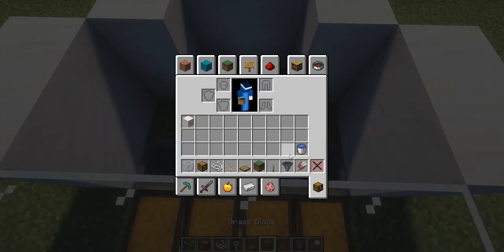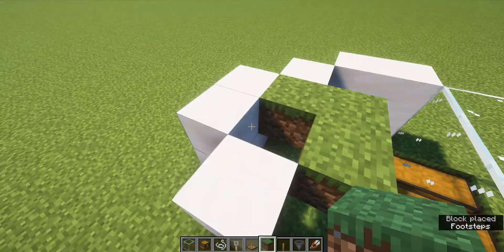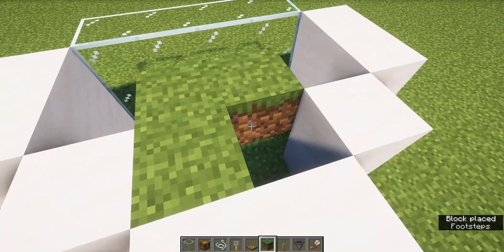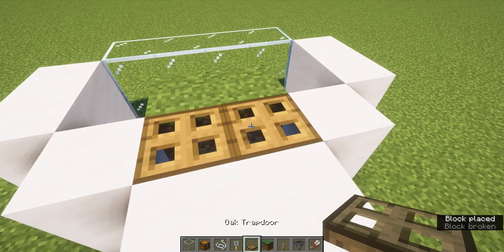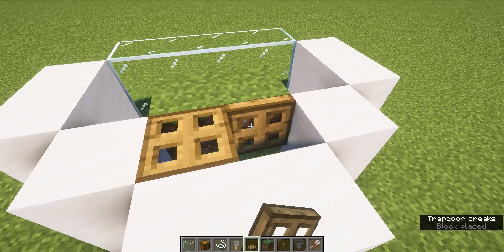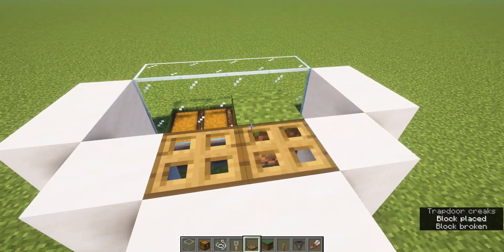And then get two — well, three — temporary blocks and build. You can do it like this or just with one side. And put some trapdoors like that, so that they kind of hug the temporary block that you're using.